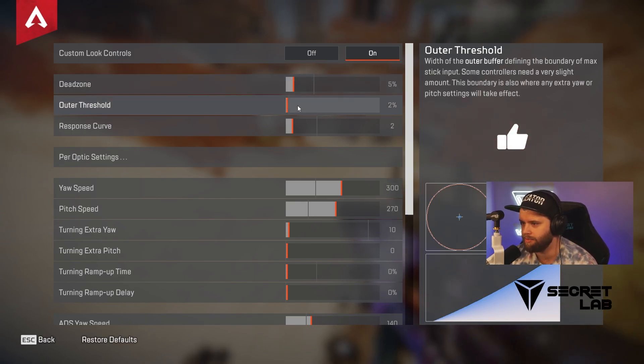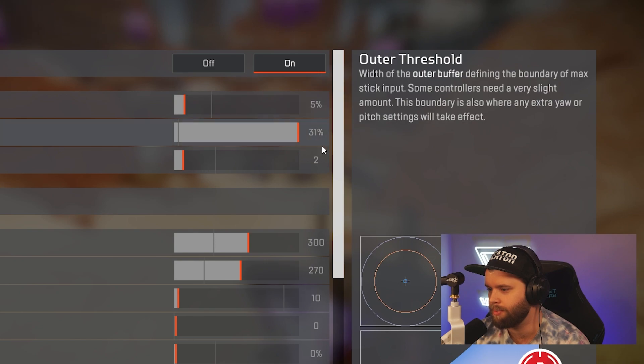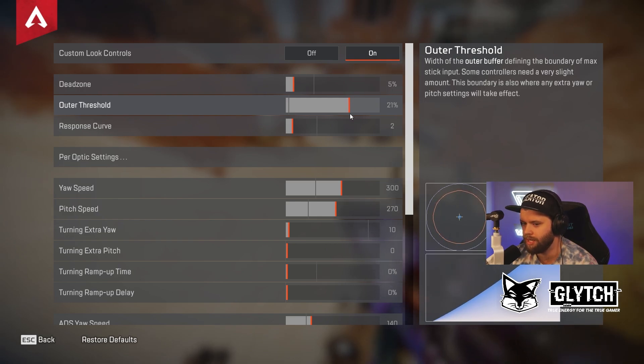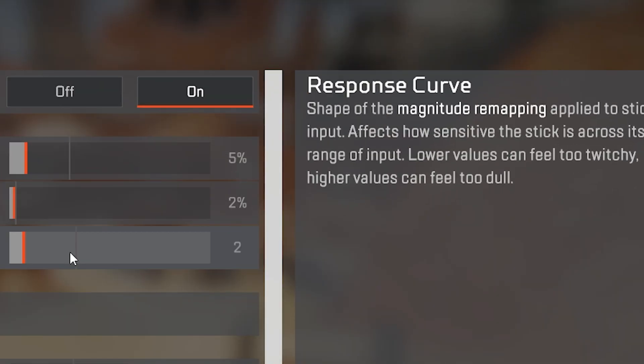My outer threshold I have set at two percent. Your outer threshold is the width of the outer buffer, finding the boundary of max stick input. If you were to up this all the way, it changes quite a bit — it's basically going to start triggering any of your extras, any of your ramp ups, all that stuff. So I have that stuck at two. Response curve I have at two as well. This is the shape of the magnitude of remapping applied to stick input. It affects how sensitive the stick is across its range — lower values can feel really twitchy, higher values can feel dull. I like to be lower around two, which gives a kind of linear feel as far as how your input is going to respond.